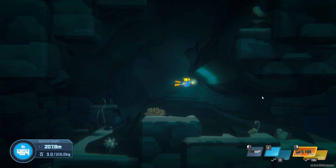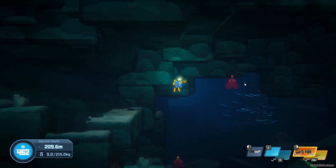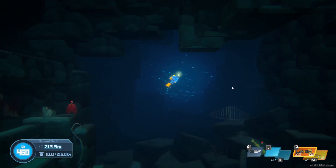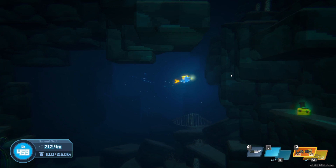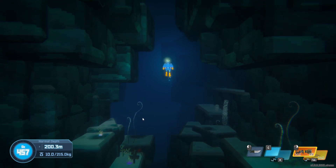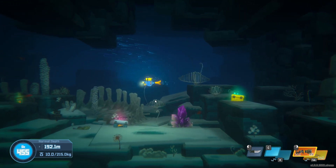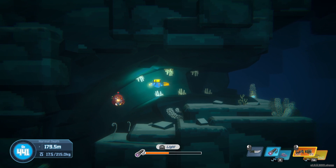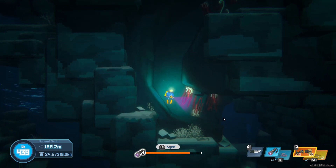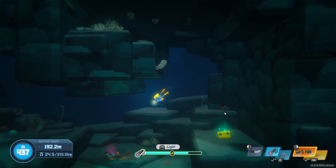I'm mainly just going to swim through here. If you want jellyfish from down here, you can check over this area to the right of the place where you go down in the blue hole. There's also another area you can check on the upper level on the left. Those guys you've got to get before they explode — they can even explode while they're netted, so you've got to be very careful with that.